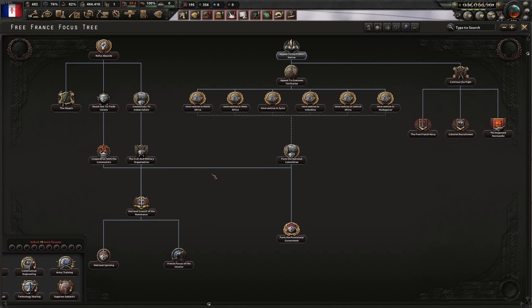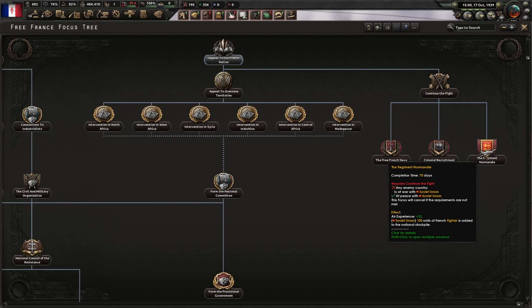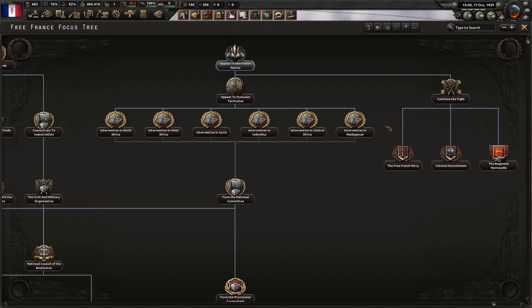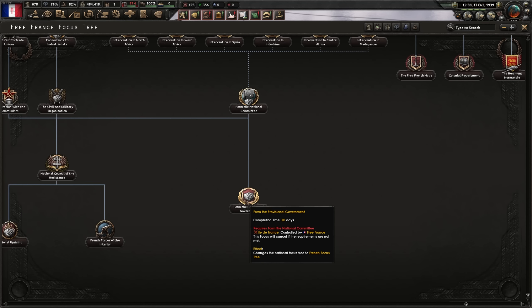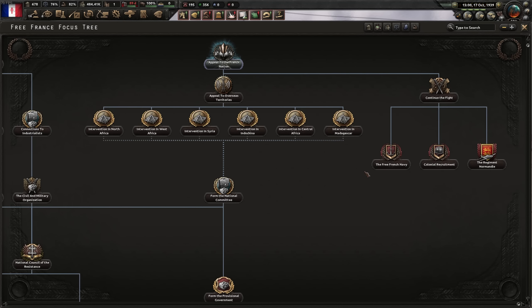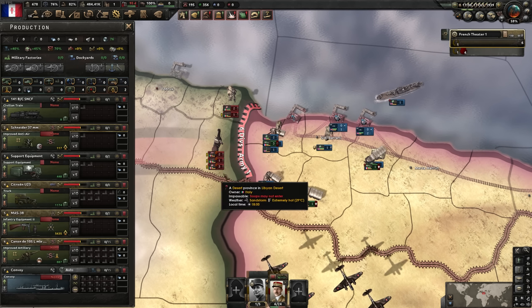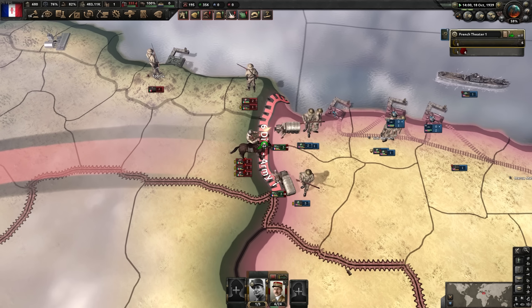On the right side are short bonuses if you need them - manpower, some convoys, a little bit of air force. When Germany is at war with the Soviet Union you have the option to retrieve lands from Vichy France by creating coups in those regions. On the left side you get bonuses to build resistance throughout your entire nation. At the very bottom you have the option to return to France, but only after actually going back. So: resistance on the left, retrieve territory in the center, passive bonuses on the right.